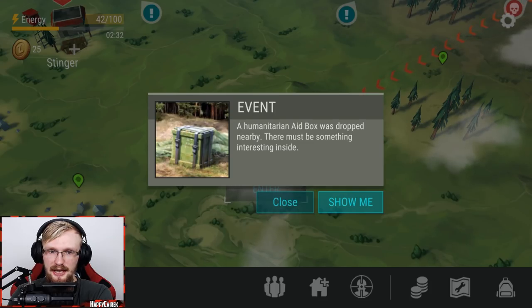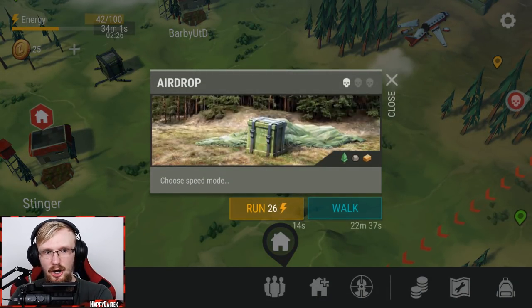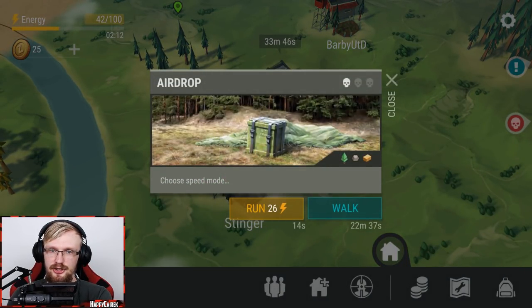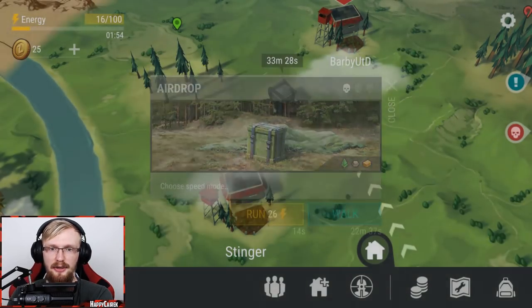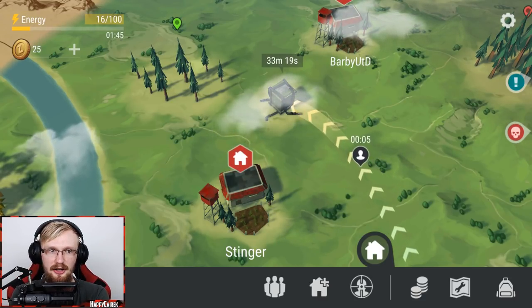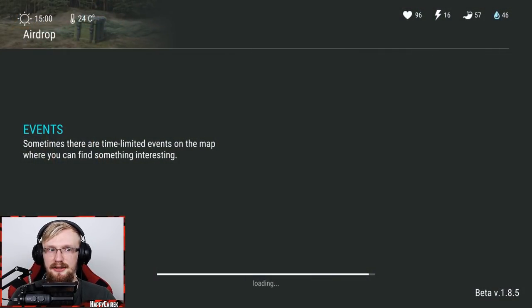We got the humanitarian aid box event - basically an airdrop. You can go there, but you're just gonna get one weapon and it uses your energy. For the sake of recording this video I don't want to go there, but if you have free time just go and sneak to this airdrop event. I'd actually like to show you what you can get in the airdrop because there might be some goodies.